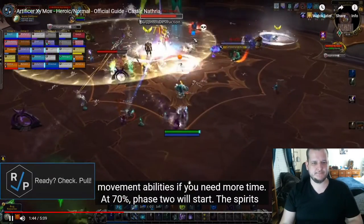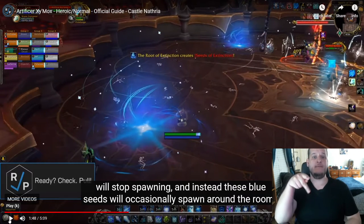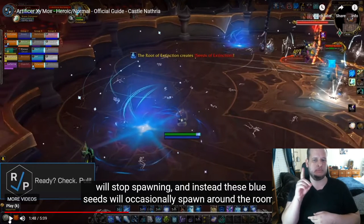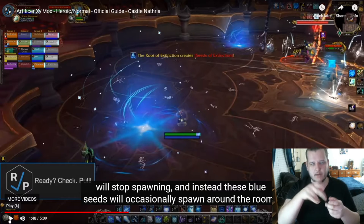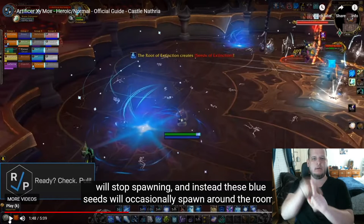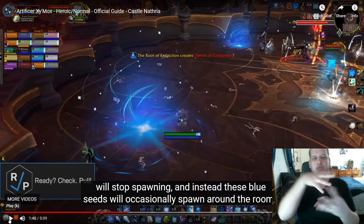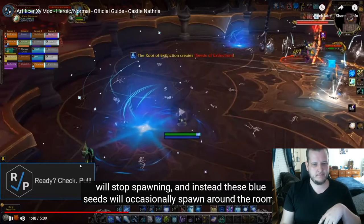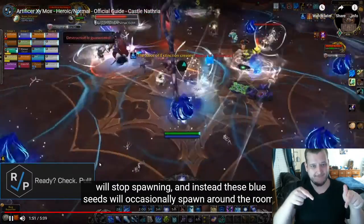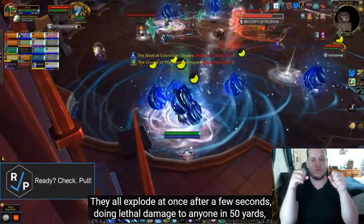Just be ready to use movement abilities if you need more time. At 70%, phase 2 will start. The spirits will stop spawning, and instead these blue seeds will occasionally spawn around the room. They all explode at once after a few seconds, doing lethal damage to anyone in 50 yards.